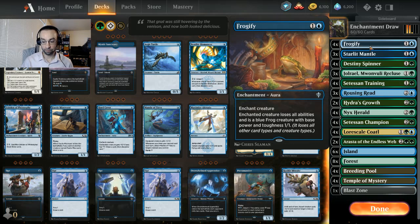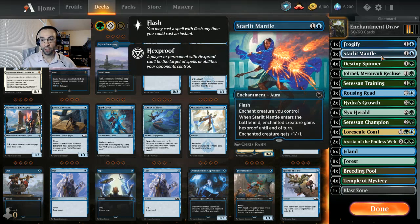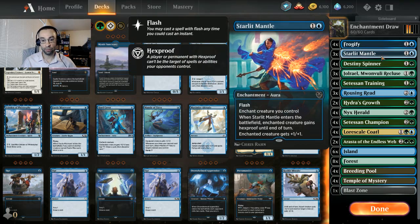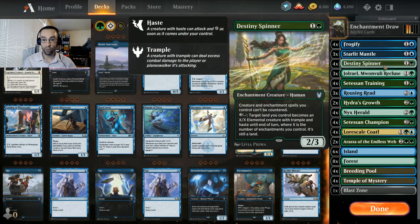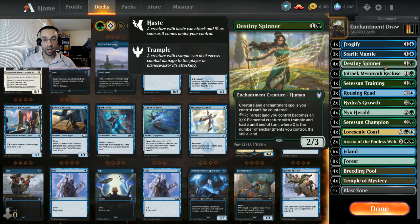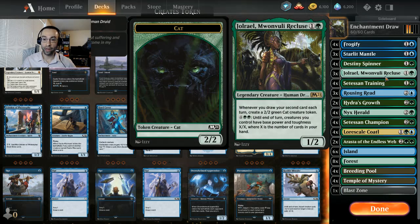Giving your opponent a base 1/1 instead of a base 3/3 is a better deal, so we run four Frogifys. We still have three Starlet Mantles that we can flash in to give a creature plus one/plus one and hexproof until end of turn. It's an aura which will trigger our Setessan Champion who draws cards and gets counters. We have four Destiny Spinners, a 2/3 for two mana - creature and enchantment spells you control can't be countered, and you can turn a land into an X/X where X is the number of enchantments you control.